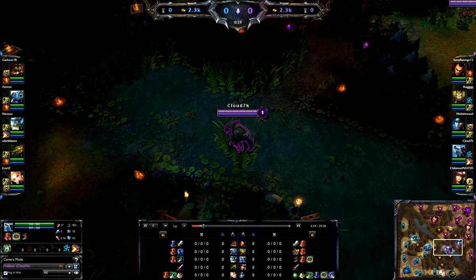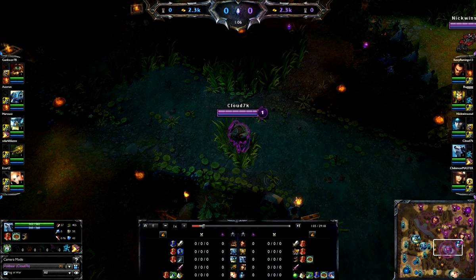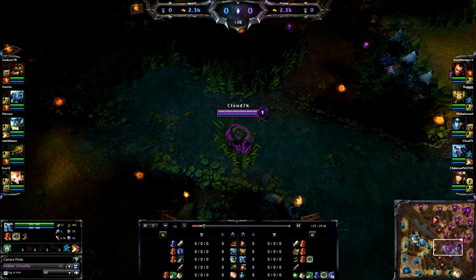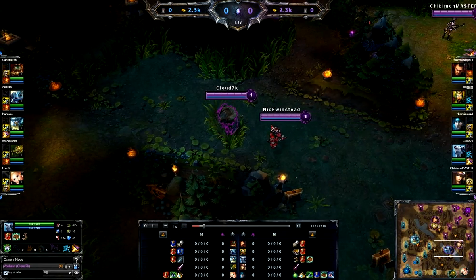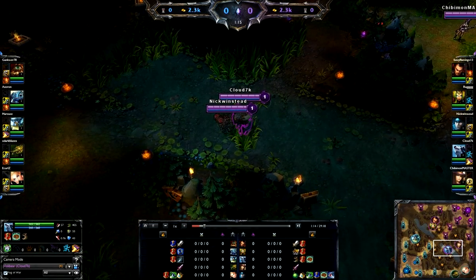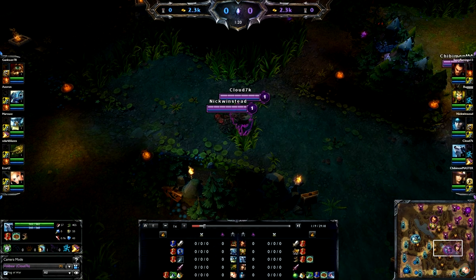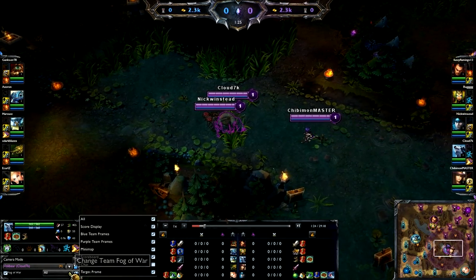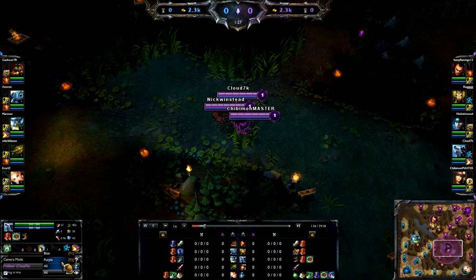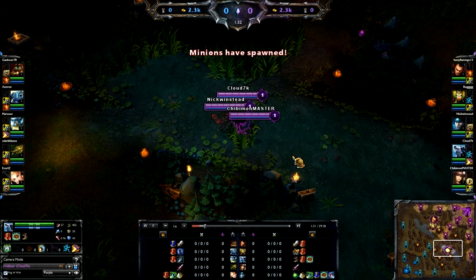In this video I go ahead and decide to take Olaf's red. I usually like to start out by stealing the other jungler's red. Being it's a bronze bracket, I don't really care about being counter jungled because it usually doesn't happen unless the signs are there. And obviously you can see the signs aren't there. Let me go ahead and take fog of war off - there we go, so you don't see what they're doing.